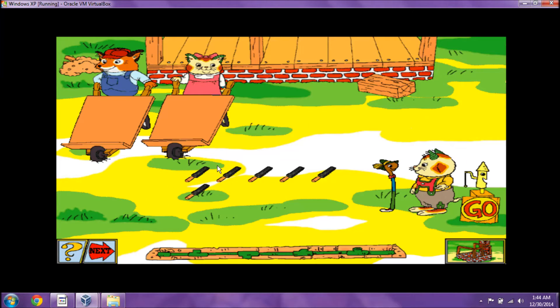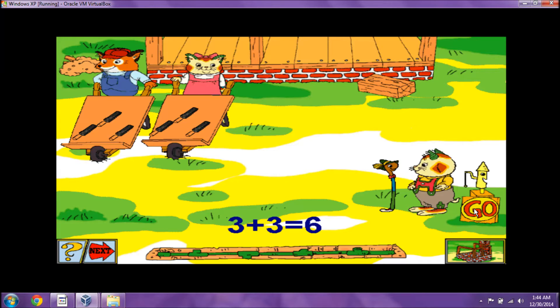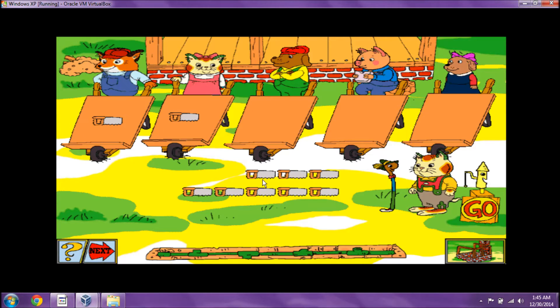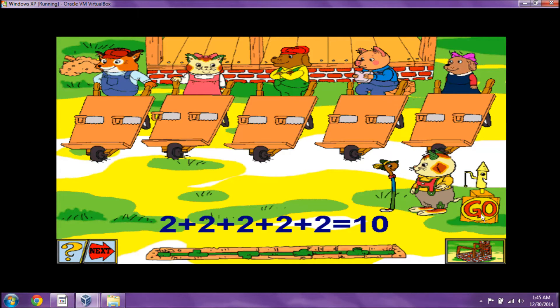Here's a new set of supplies to pass out. One, two, three. One, two, three. Good work. Six can be divided into two sets of three. Here's a new set of supplies to pass out. One, one, one, one, one, two, two, two, two, two. Nice job! Five sets of two equal ten.